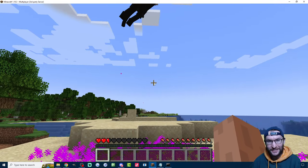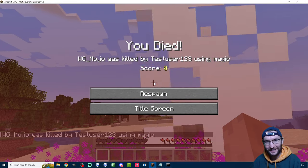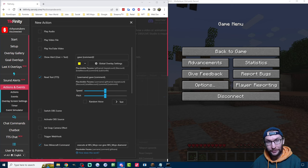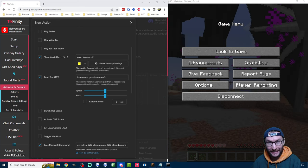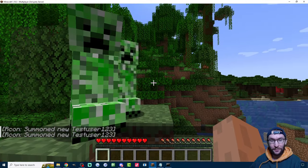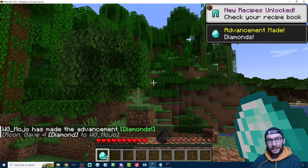Another day, another game-changing TikTok Live plugin. And this time, it is literally game-changing. This new integration will let viewers trigger any command in Minecraft by sending gifts. For example, they send sunglasses and it spawns two creepers, or they send a confetti and it gives you four diamonds.